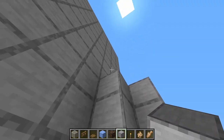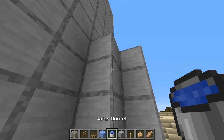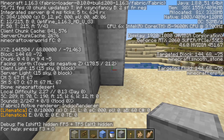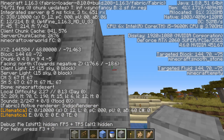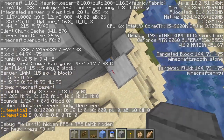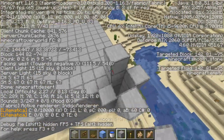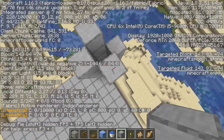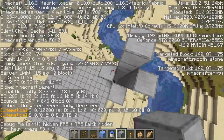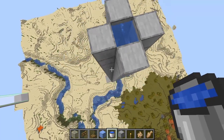Next, go up and build the elevator tube very high in the sky. You're going to go up 149 blocks. So for example, if you're at Y=68, you do 68 plus 149, and when standing on top of the tube it should be at Y=217. Carry this tube all the way up there including all four blocks, and put a water source at the very top. You should end up with a long tall tube just like this.